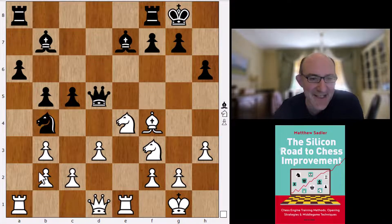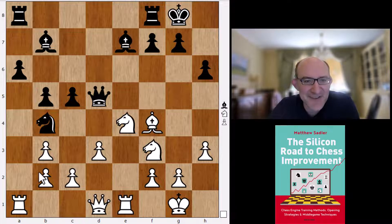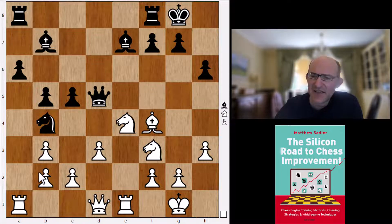We saw a similar position in the recent Carlsen against Nepomniachtchi World Championship match, and Jan had very big difficulties making anything - in fact Jan was even a little bit worse in his game. So basically it looks like a pretty decent solution for Black.